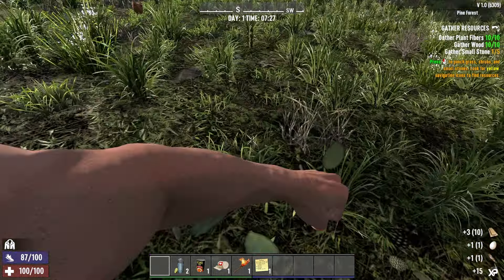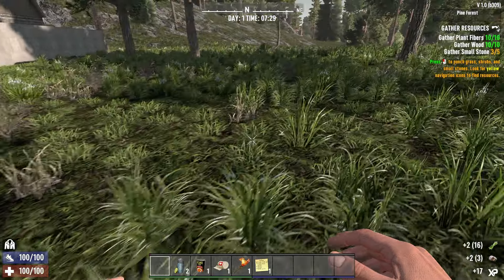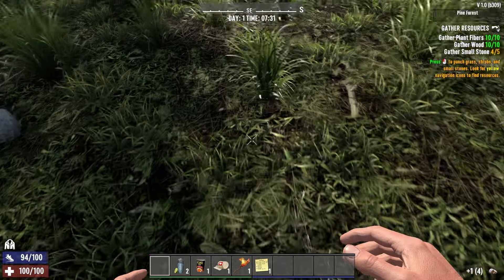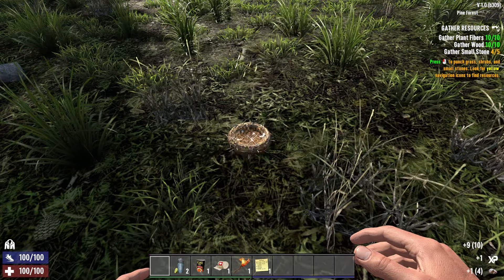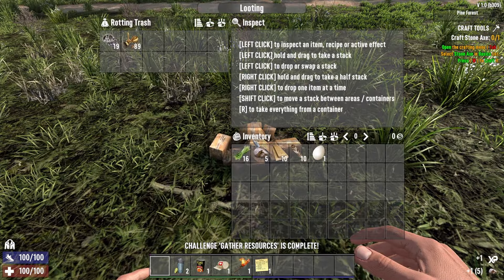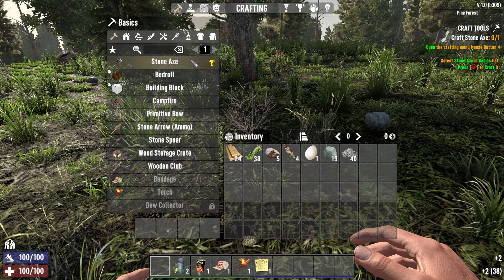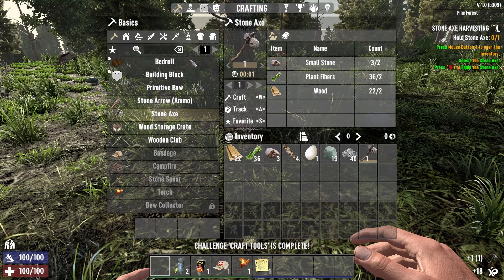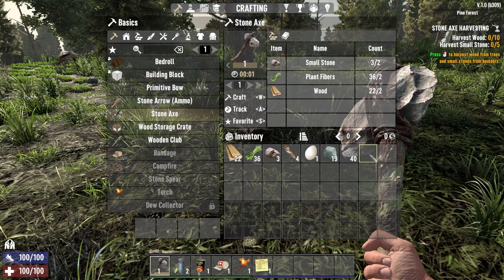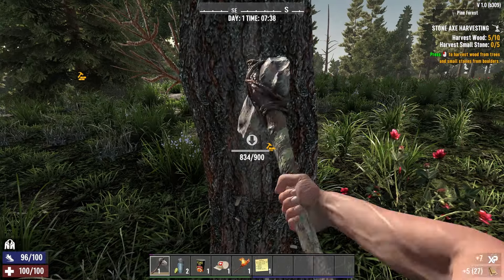I'm not gonna punch you, you're way too fast for me. Pick up some rocks — I am in the forest, I think I can find more rocks laying around. I see the nest. So far it looks cool, really inviting and realistic. Some trash with good stuff in it. There's another rock — now craft a stone axe, I've done this before. Boom, get that thing done.